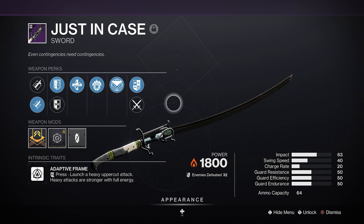If you're looking for a sword set up for raw DPS, hunt for Relentless Strikes and Whirlwind Blade. Generally, you'll just want to spam the sword's light attack during DPS, and Relentless Strikes will feed you back ammo every third hit as Whirlwind Blade ramps up your damage by 30% at max stacks.